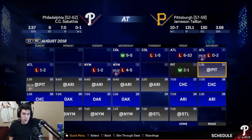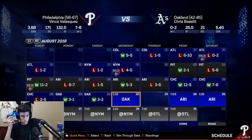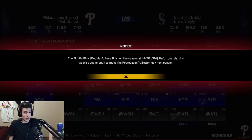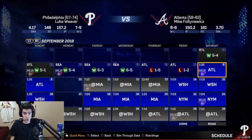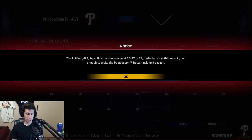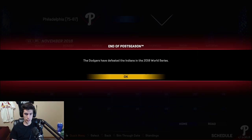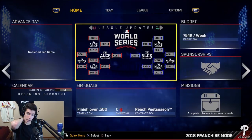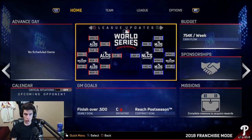We were five games below .500 at the trade deadline, now 11 games under. Triple-A team won their division though. Start winning MLB games! Final record: 75 and 87. The Dodgers defeated the Indians — Dodgers won the World Series two years in a row. Dodgers, Nationals, Marlins, Cubs, Diamondbacks in the NL playoffs; Mariners, Angels, Red Sox, Indians, Astros in the AL. Dodgers defeated the Indians.